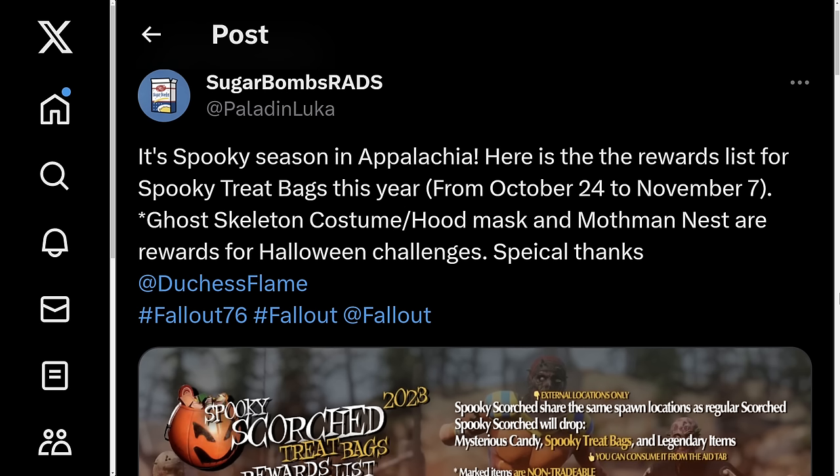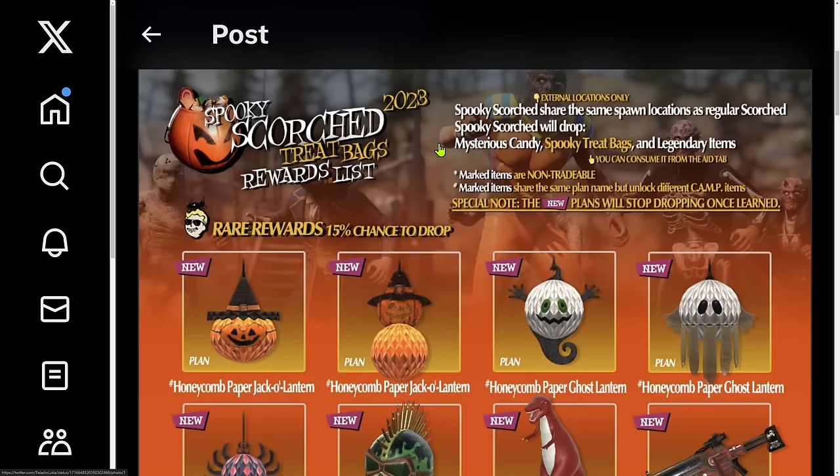Huge thanks to Sugarbombs for posting that on Twitter — I will link this post if you want to download it, make a copy, or just bookmark it. I retweeted that as well. Quick information: mark items are non-tradable, and some items share the same plan name but unlock different camp items. Once you learn the new plans, they will not drop again — important to note.